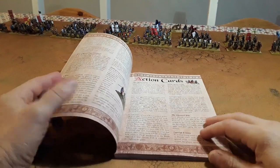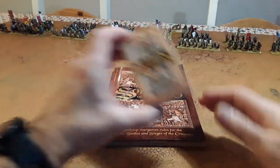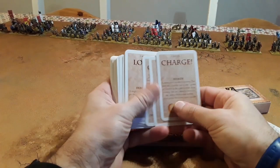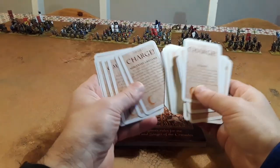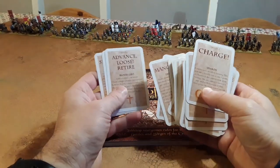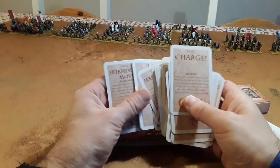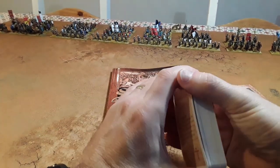The whole system is driven by action cards. When you buy the rulebook you get a set of cards with it. To activate your troops you play a card — there are different ones for marching, charging, advancing, losing, retiring, and more. You can also play a card on your Crusader forces using the crucifix symbol to give them bloodlust for that turn. There's lots of period-specific flavour that comes from the cards.